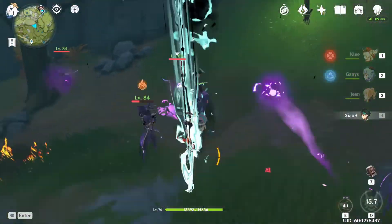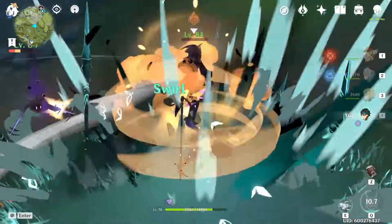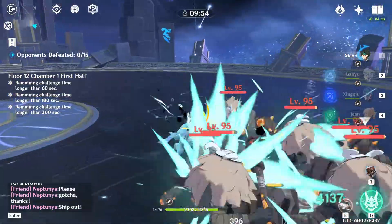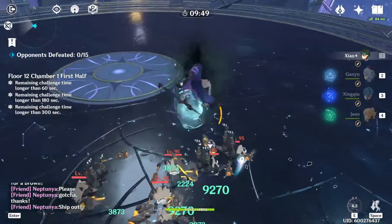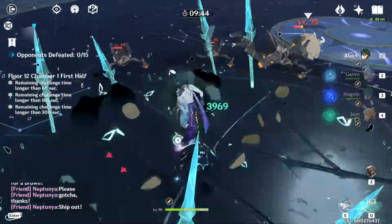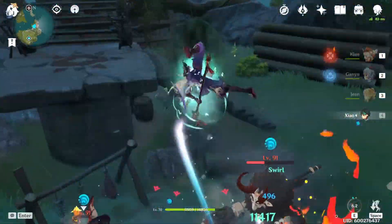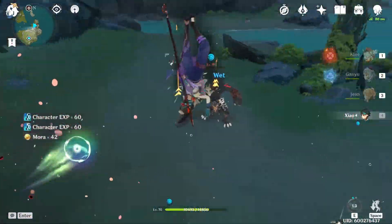Hilichurl Mages and Fatui Agents are easily staggerable, though their hitboxes are somewhat small so you may not hit with both plunging attacks. Against multiple enemies, Xiao really shines. Against groups of Hilichurls, Treasure Hoarders, or Slimes, his plunging attack AoE clears mobs easily and completely stagger locks them. Even Mitachurl groups of three or four are not a problem for Xiao.